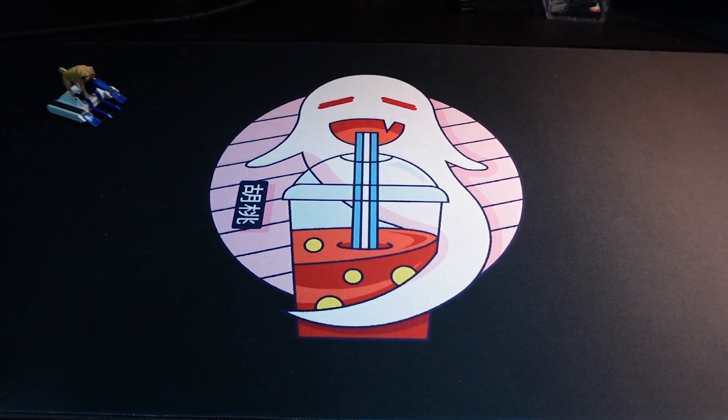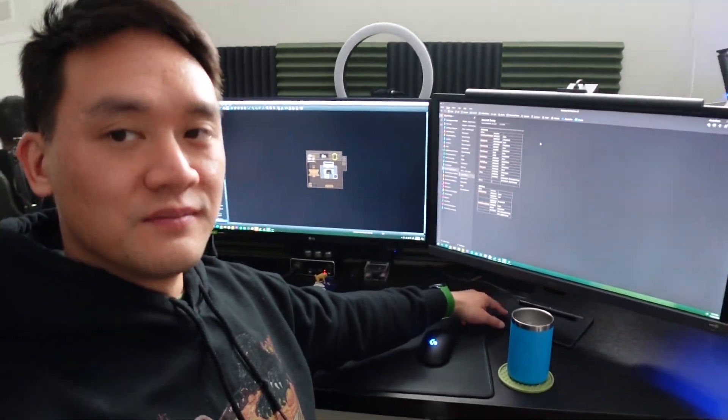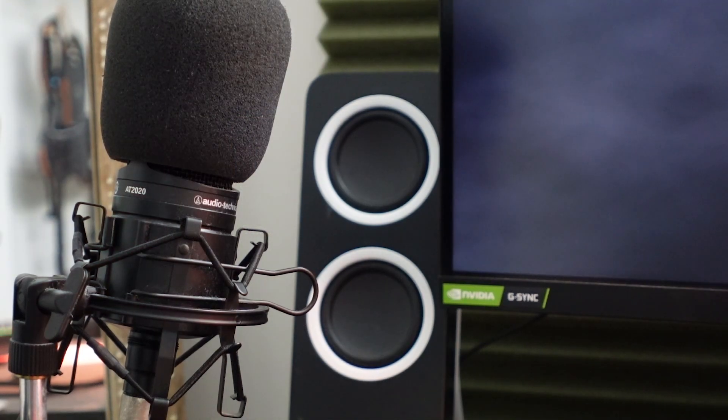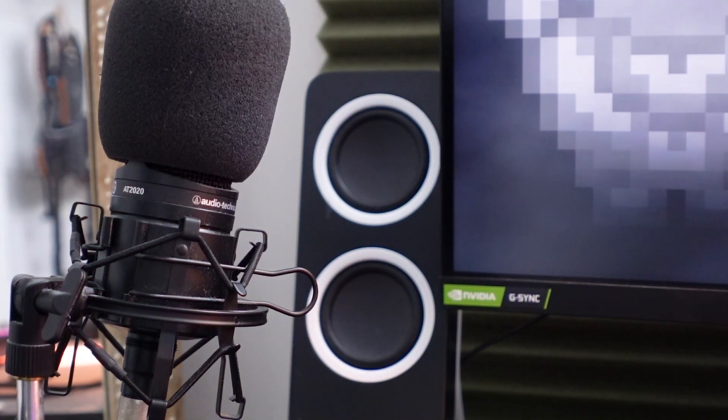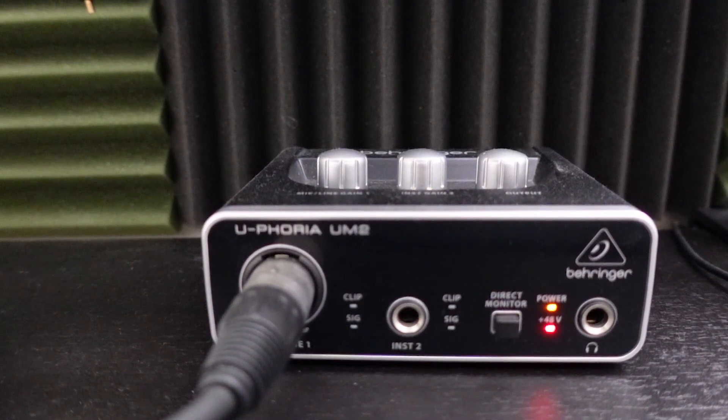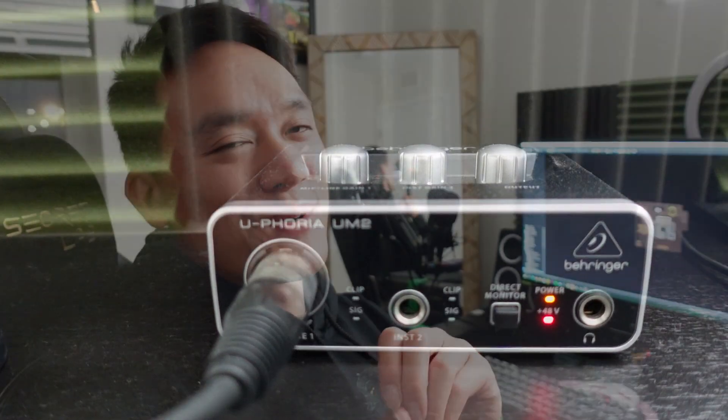We do have the Wacom, and we have the AT2020 that connects into my audio interface, which is the Behringer — excuse me if I'm pronouncing that horrendously wrong — UM2. So I finally decided to look it up. What's super cool is I got it for $30. And now, outside of its Black Friday sale, it's $60 originally. Which is crazy — I can't believe it went up 100%.